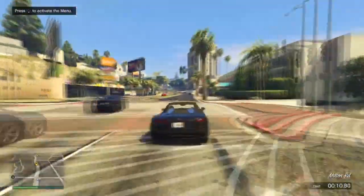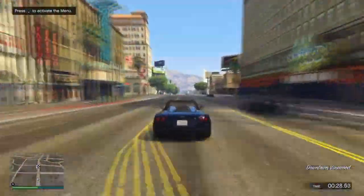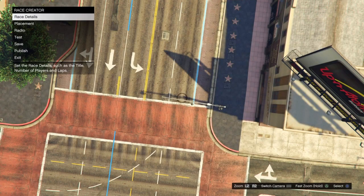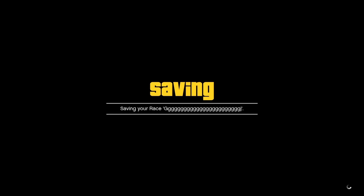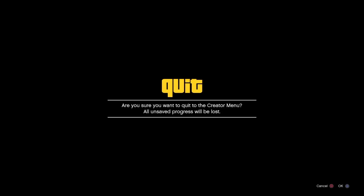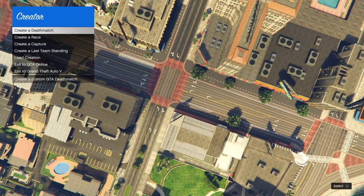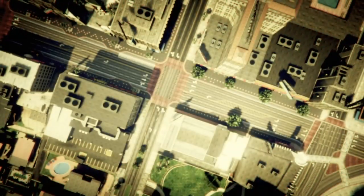Now as you can see I've completed the race and testing. Just push okay. After that, all you have to do is save the race — do not publish, just save the race. Push okay, then exit out. Once you've done that, go to exit Grand Theft Auto 5. I'll be back with you guys once I'm in story mode.